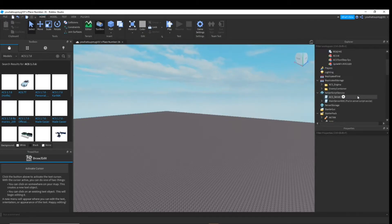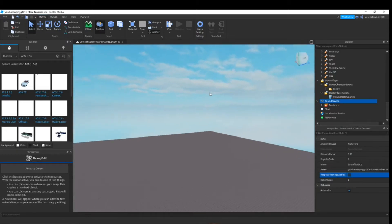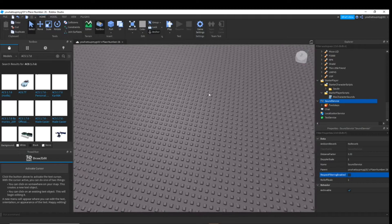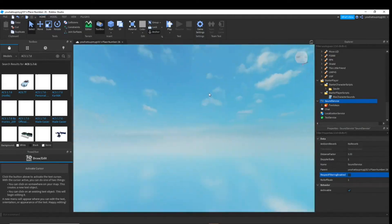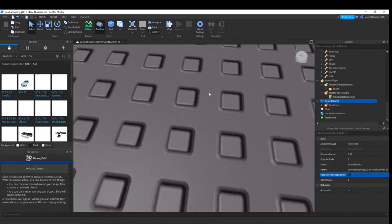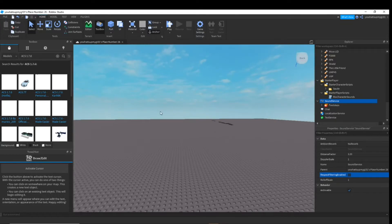Now what you want to do is click Sound Service, Respect Filtering Enabled, and turn it off. You can keep it on if you really want to, but all that's going to do is stop your teammates or any other player from hearing your gunshots, and you can't hear theirs either - so you're only hearing your own gunshots. If you have it off, then you can hear your gunshots and you can hear other players' gunshots.